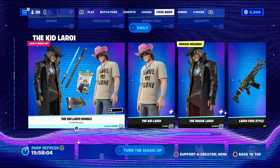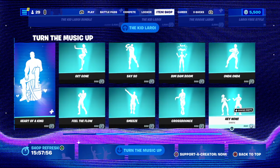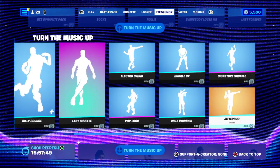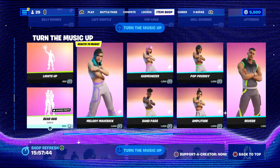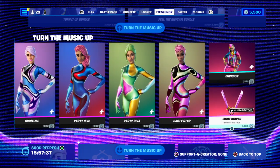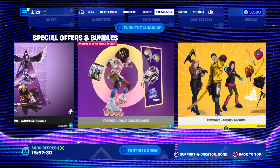The Kid Leroy bundle is still here for 2400 — I've shown these ones before in my videos. The music pack is still here, all the emotes are still here. Light up music pack is still here. Now the bundles are down here — some of the bundles are hidden on one side, so always make sure you go to the left just in case you missed something. All the packs are down here for me.